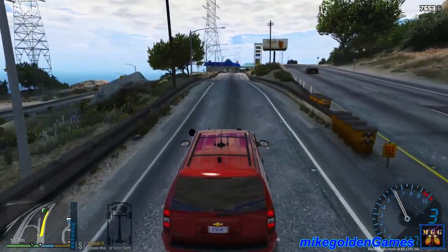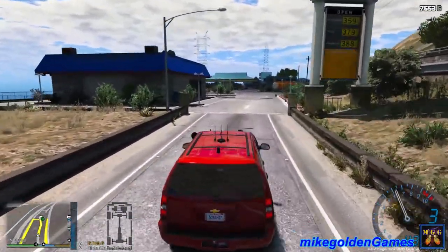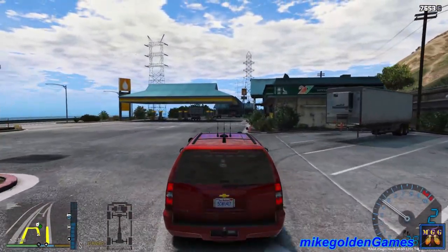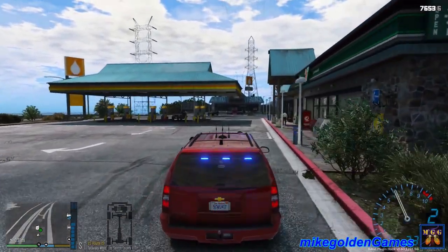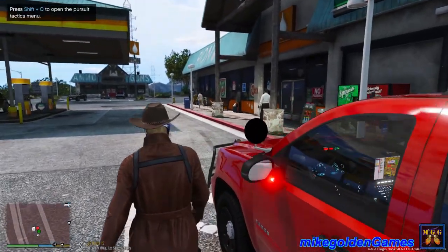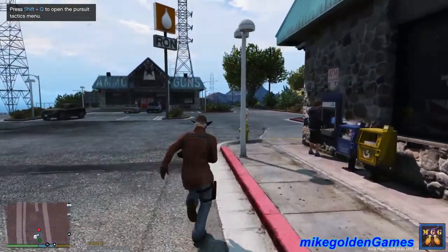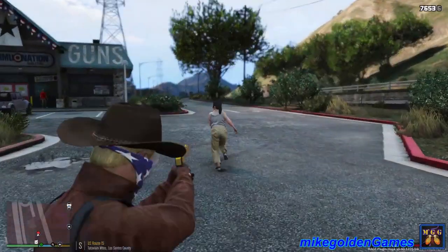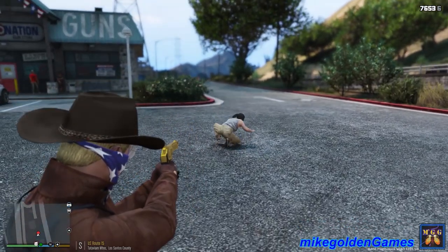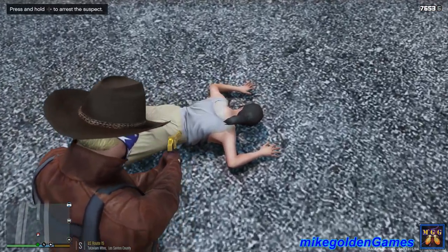It looks like we're getting to the location now — looks like it's at this gas station. Somebody's refusing to pay for gas it looks like. Dispatch, I'm arriving on scene now. I'm getting my lights on, code two. Hey, stop right there — this is the Sheriff's Department! Don't run, ma'am, this is the Sheriff's Department. Watch your hands, get on the ground right now — ma'am, get on the ground! Don't try anything stupid. Keep your hands where I can see them. Just put your hands behind your back slowly. Thank you for cooperating.